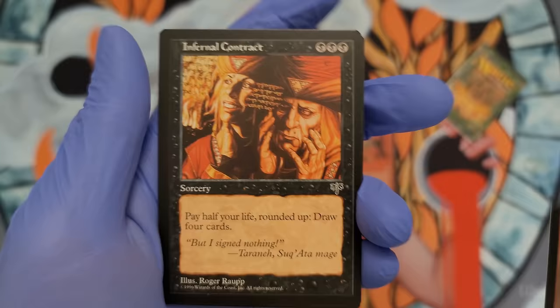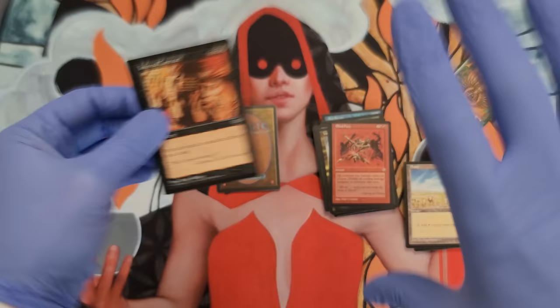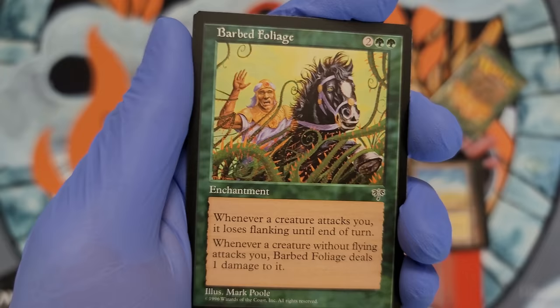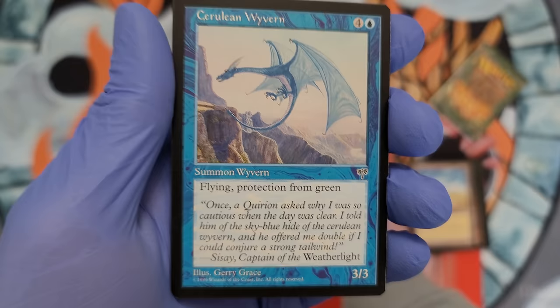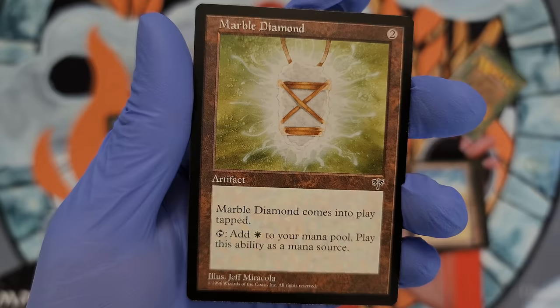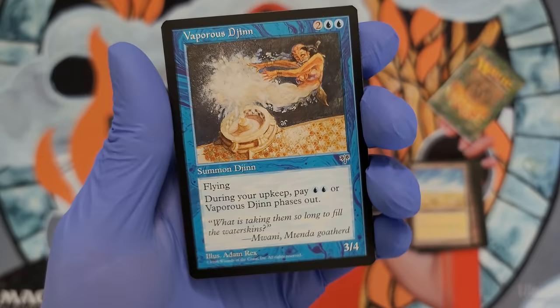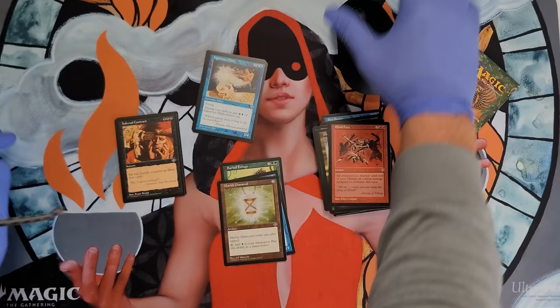So that most likely is going to be a rare, I would assume. Uncommons are over here then. There are three. Barbed Foliage — whenever a creature attacks you, it loses flanking. Oh, flanking — that never took off. And we got the old Wyvern — flying, protection from green. Very nice. Marble Diamond. Very cool. Let me check the Jinn — sometimes Jinns have been rares. Infernal Contract — I just want to get ahead of myself. Infernal Contract is the rare. We know that much, so the rares are gonna be right here.